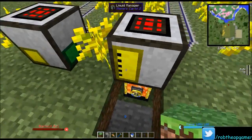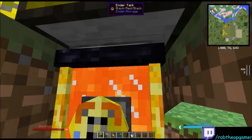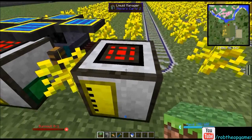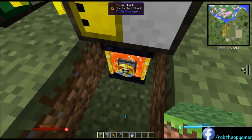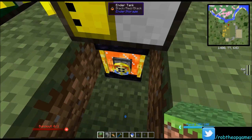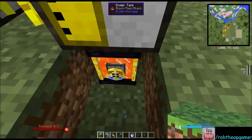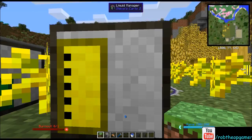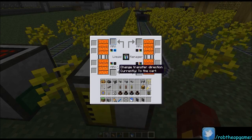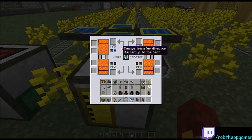The liquid manager works basically the same way except it holds lava. I've got a nether pump in the nether bringing in lava — I showed that in the last two episodes, so check those out if you want. The lava tank has it set to automatically output. When right-clicking the button, the red on top means he will automatically output lava to anything he's touching that can hold it. In this case that's just the liquid manager. This side's disabled on three sides so he can only interact with that one tank, but it still fills them up and the cart gets lava as he goes by.